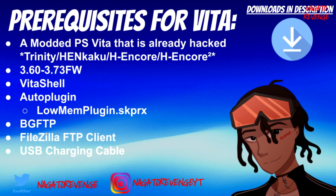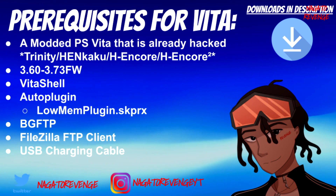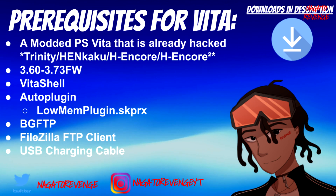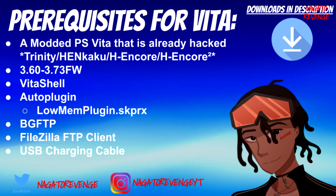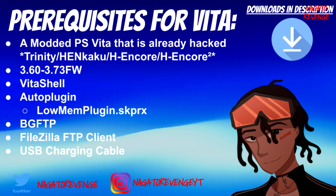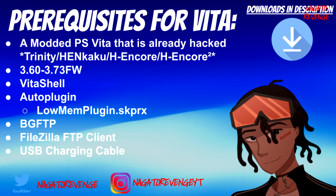With that out of the way, we're going to start on today's prerequisites — everything will be in the link in the description down below. First, you need a modded PlayStation Vita that is already hacked, whether you're using the latest HENkaku Ensō 2 exploit, HENkaku, the original HENkaku 3.60 exploit, or Trinity for 3.70. As long as your Vita can run unsigned code, you're good to go. This works from firmware 3.60 to 3.73. I'm currently testing on my PlayStation Vita 1000 on 3.60 Ensō. You also need VitaShell and AutoPlugin to get this set up, because there is a plugin that is really recommended for this process.